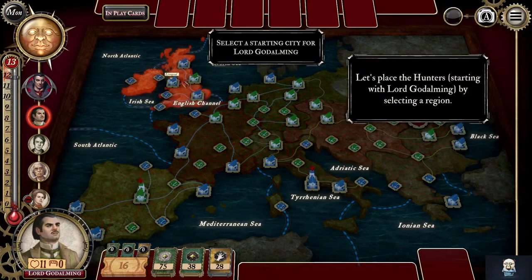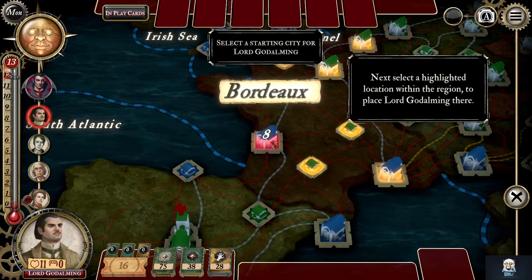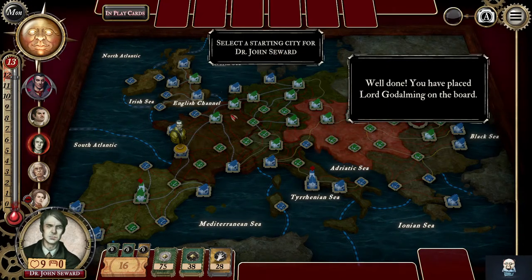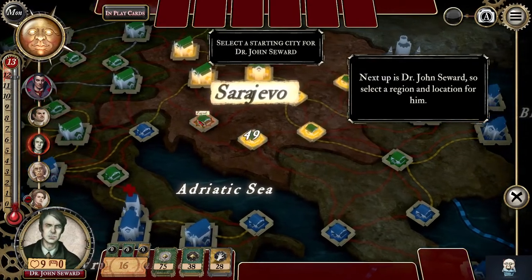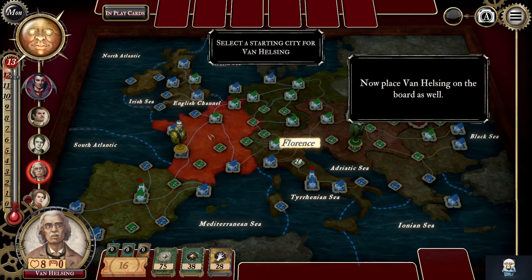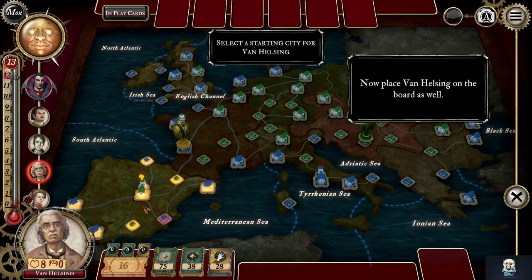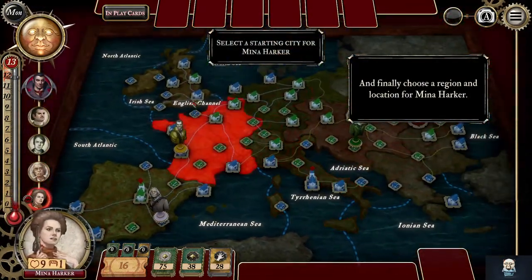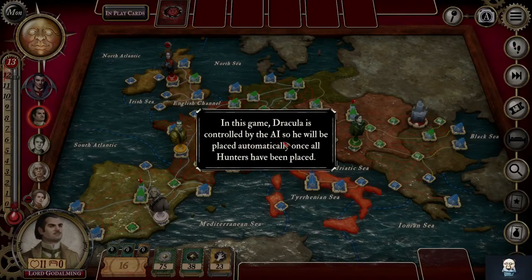So we select a region. We'll start over here. The doctor — Van Helsing. I kind of imagined his portrait would look a little stronger than that. Meena, we'll start her up here. Dracula is controlled by the AI, that's what I was expecting.